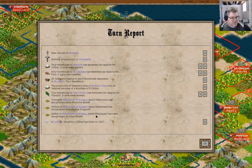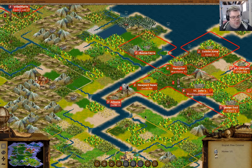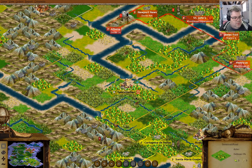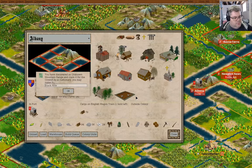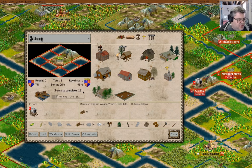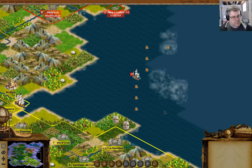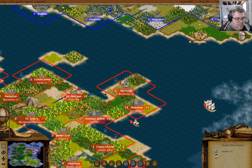We killed a couple of Aztec Braves before our missionary was killed — that's fine. Black Hills, okay. Now where would I send this guy to do some good? I could drop a colony here — that would be about right, actually.